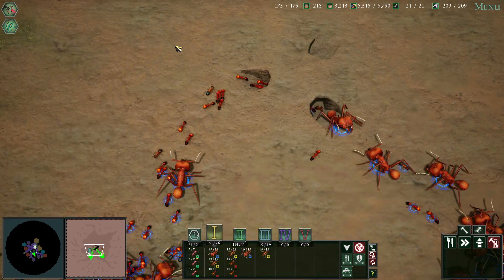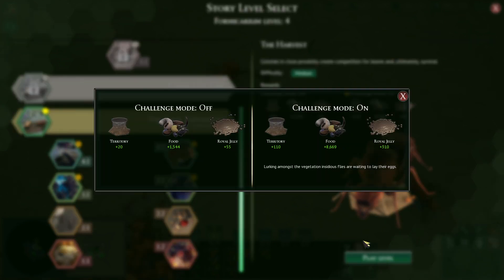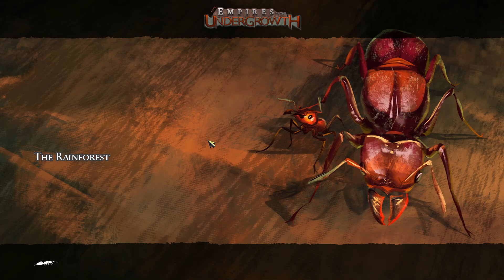Let's jump right into the next mission, which is 'The Harvest.' This time around we'll be playing with challenge mode on because there will be some very interesting parasitoids present in this mission. Let's jump right into it - challenge mode on, and instead of stun let's go for taunt, since I've never used it and apparently it's quite good.